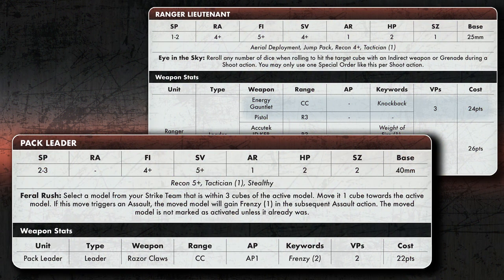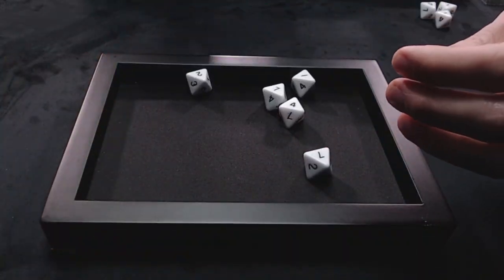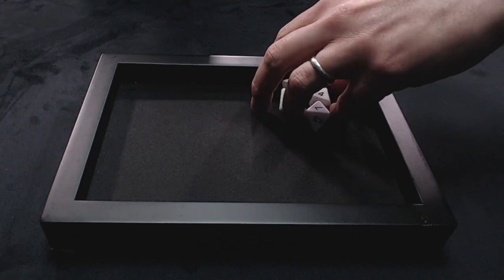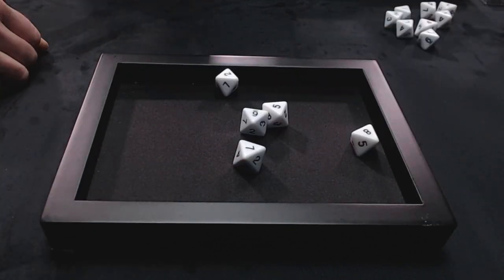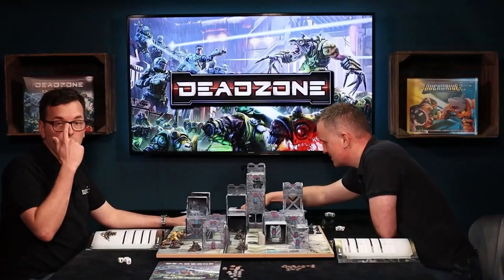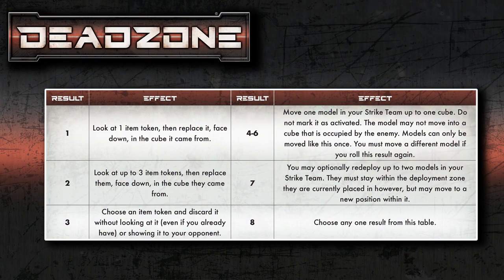We have to roll for our recon test, which determines who goes first. This is a five dice test using your recon stat. I've got a recon stat of five plus, and the Ranger Lieutenant has recon four plus. Matt gets one more success than me. Normally in a game you would then roll on the recon table as well, which gives you a bit of an advantage — as if they've been scouting the area and can get into position before the enemy arrives.